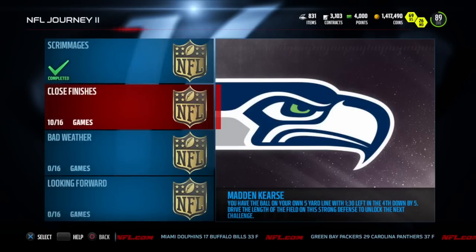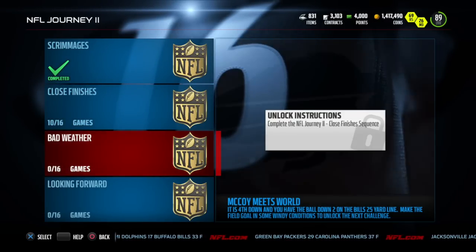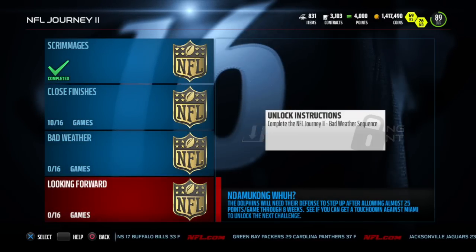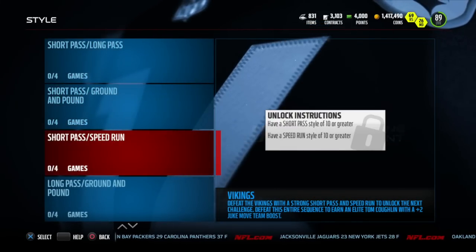Now we're gonna get into the solo challenges. We have Journey solos out right now, and if you finish all of these you get Amari Cooper. The net yield from all of them is like 60,000 coins and a bunch of packs - you get like one of every single pack, two veterans, two all-pros. Not bad.